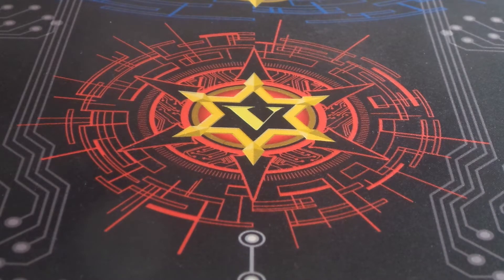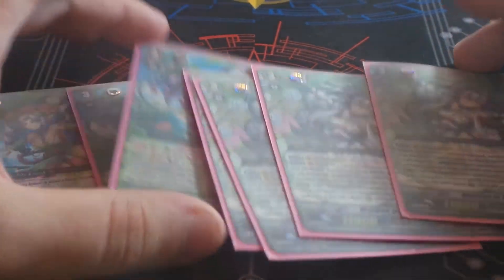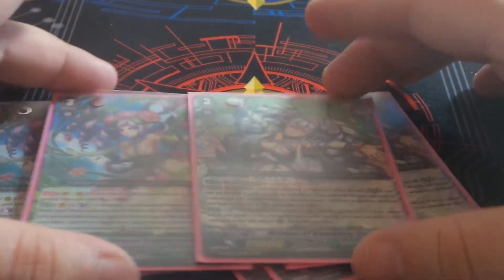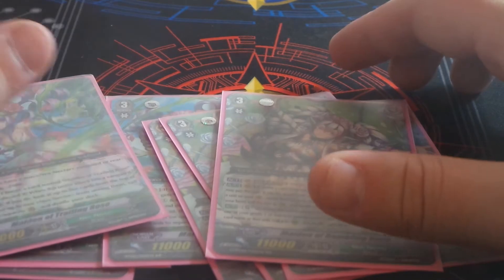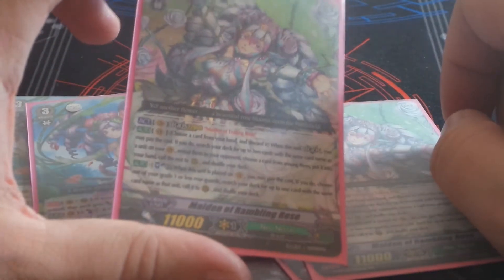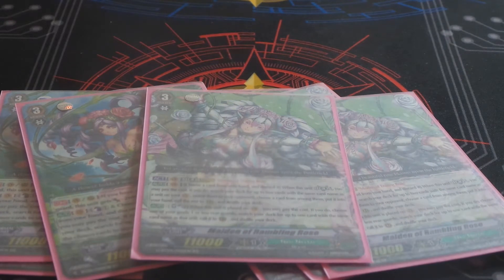I'm going to get started with the Grade 3s. For our Grade 3, we run four of the Legion and four of the Mate. Maiden of the Trailing Rose is a cool card. Back when the clan first started out, my wife played the deck and it was a pretty solid card. I think this is a really, really well designed Legion — it's just good.